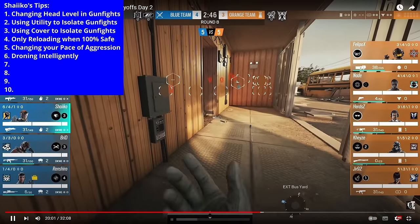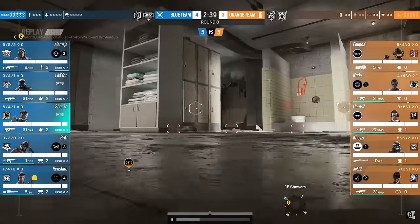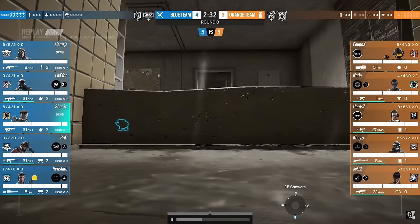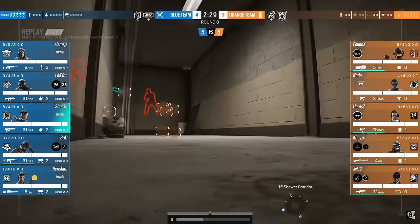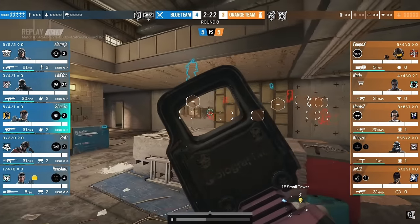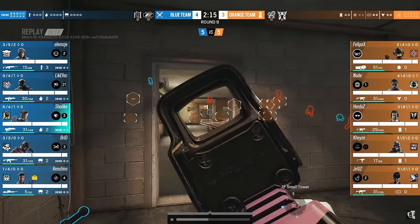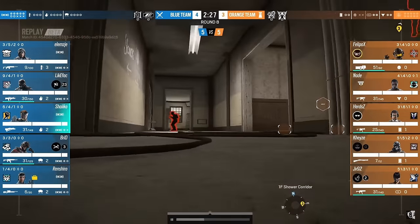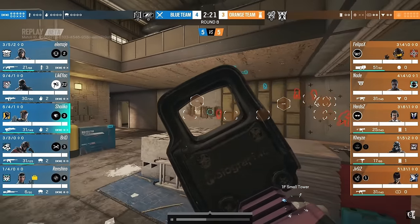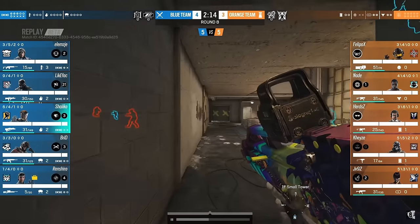This transitions into tip number seven: not hesitating on an opportunity. Shaiqo drones his entry into Small Tower. He sees that showers are barricaded, so it's safe to melee down the barricade. He then gets back on the drone and, for a split second, spots Solace inside Dining — and he jumps on that information instantly. He gets off the drone and into Small Tower to take the gunfight. The Solace had repositioned by the time he got there, but the point stands: there was no hesitation. The second he had an isolated 1v1, he took it — and you should too.